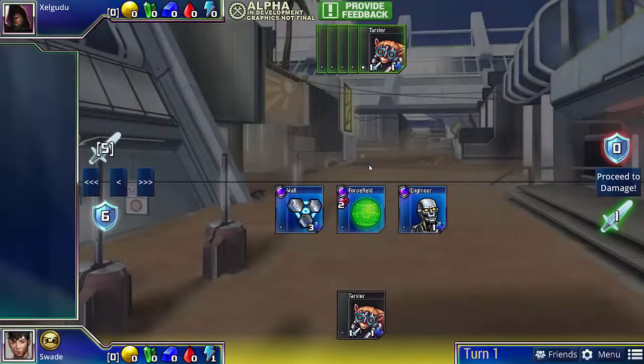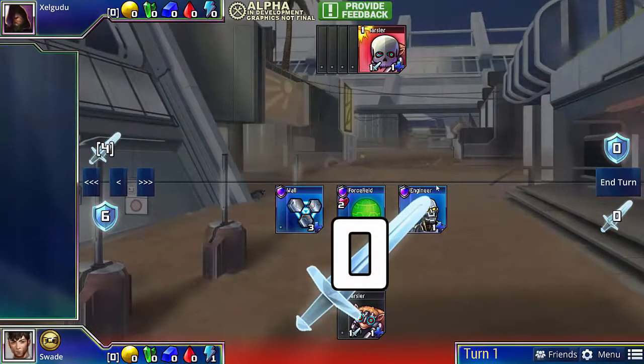Defense Tactics 1 is a fairly simple puzzle. You start with a Tarsier and you just slowly whittle away at your opponent's Tarsier supply. It teaches you the basics of absorb.